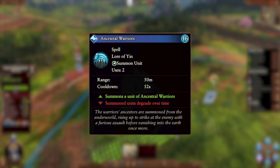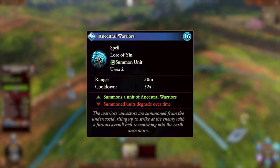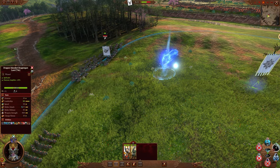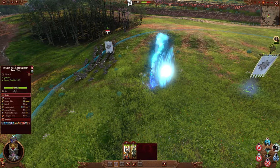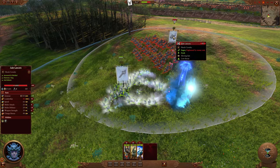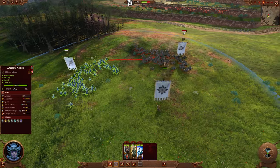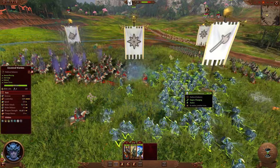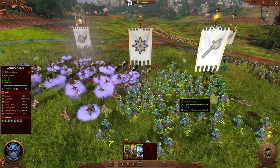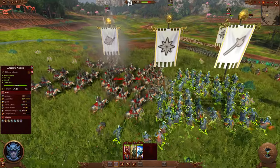Our final spell is Ancestral Warriors. This is a summon spell, costs 16 Winds of Magic, has a 52-second cooldown, and a limit of two uses per battle. It can be targeted on the ground and has a 50-meter cast range. It summons a unit of Ancestral Warriors that degrade over time. The summoned units are ethereal halberd units with great armor-piercing, magical, and anti-large damage, meaning they can put down serious punishment on pretty much anything. They can also cause terror and have expert charge defense. Just make sure you keep them safe from magical damage, as without their resistance they have no armor and not the most HP, so they will go down quickly.